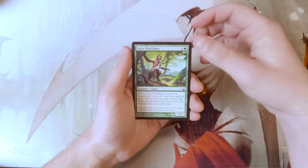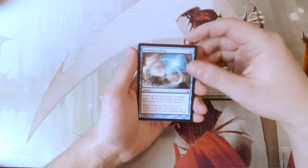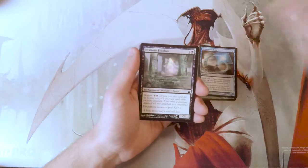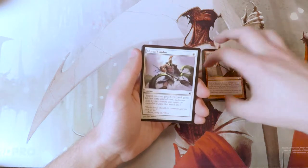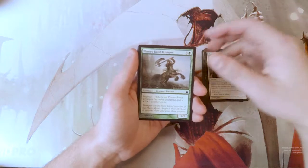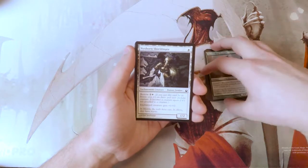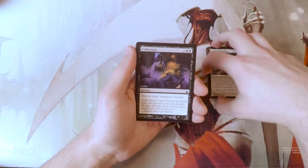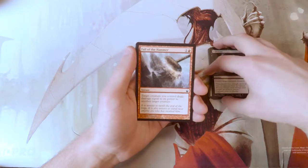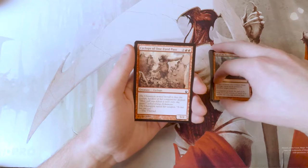Kicking off our commons, we have a Satyr Wayfinder — this is actually a somewhat cool card. A Retraction Helix. A Nyxborn Eidolon. A Bolt of Karanos. A Mortal's Ardor. A Ferris Band Tromper. A Nyxborn Shieldmate. An Asphyxiate. A Fall of the Hammer. A Cyclops of One-Eyed Pass.